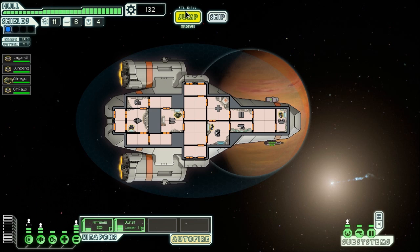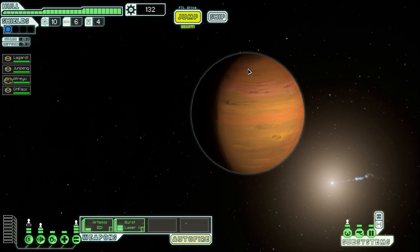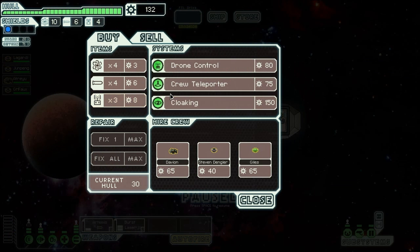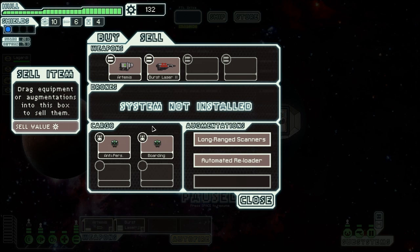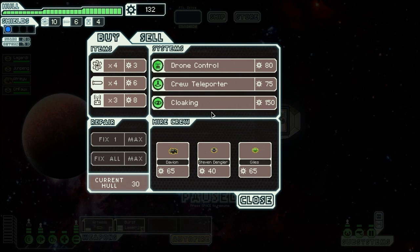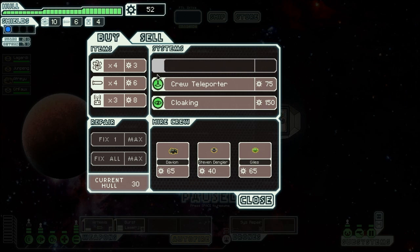I need that system upgrade — I've got a lot of scrap now. There are two stores. Let's go to this store first. Generic advertisement from nearby public shipyard. I could buy more crew members, or I could buy a drone control. I have these drones — the boarding drone breaches through the enemy hull and wreaks havoc. I think I need a drone controller. Let's do it — let's buy the drone control.